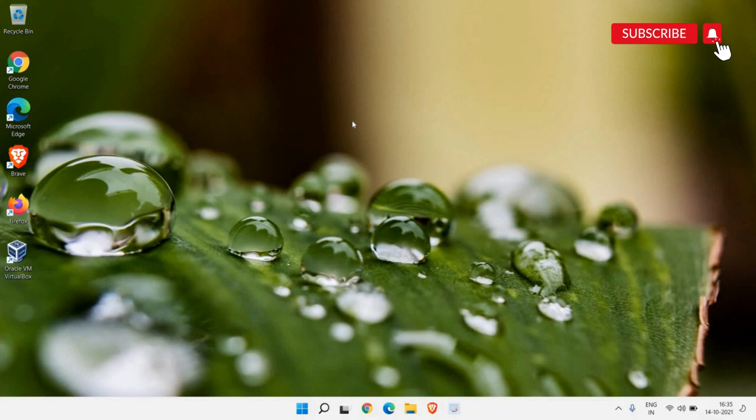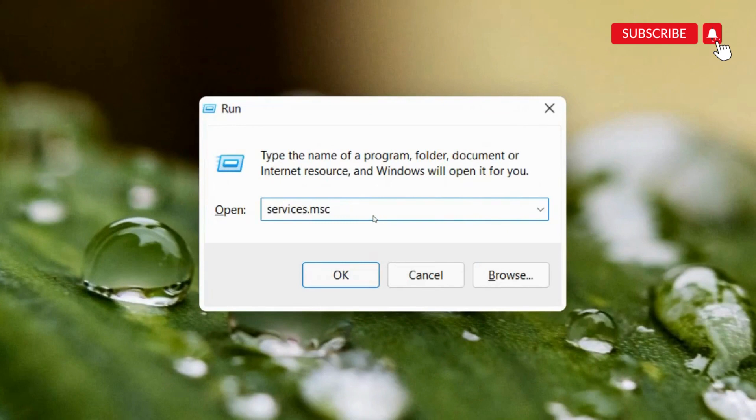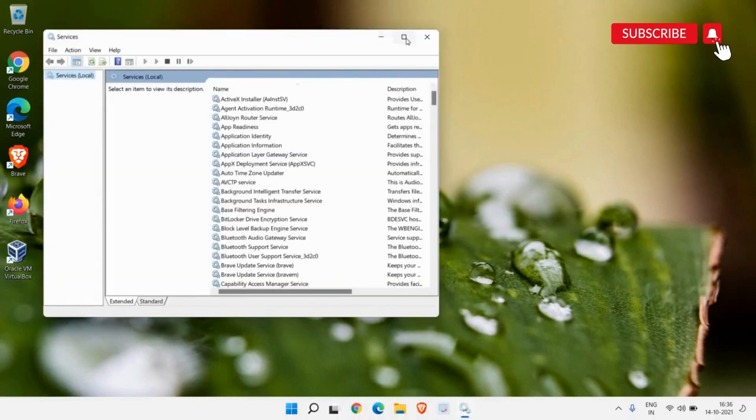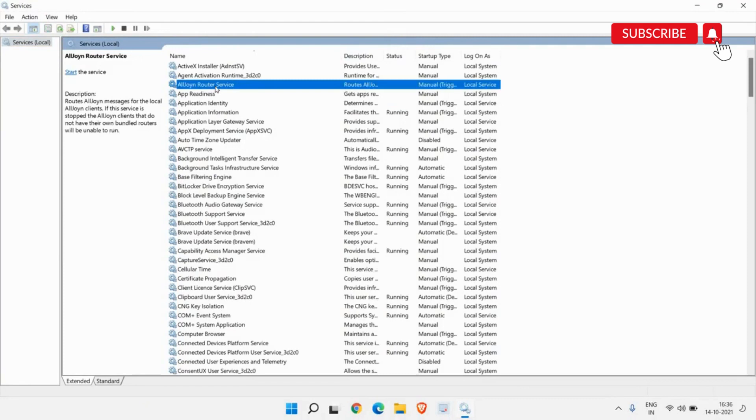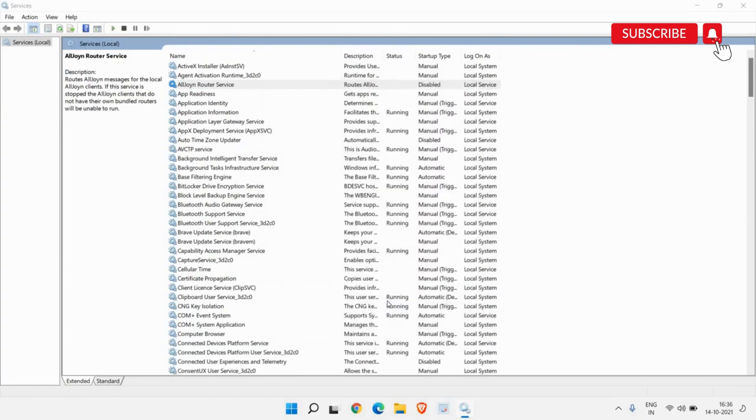Now we need to disable a few Windows services we don't require — disabling those services will definitely increase performance, especially if your computer is running slow or booting slowly. Right-click the Start icon, click Run, and type services.msc, then click OK. Maximize the window. If you do not connect your Windows computer to smart TVs or other devices, right-click that service, go to Properties, change it from Manual to Disabled, then click Apply and OK.